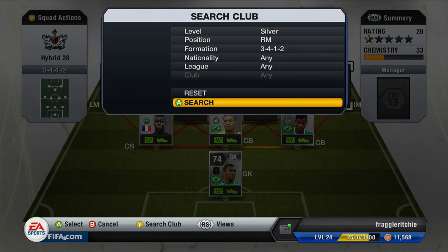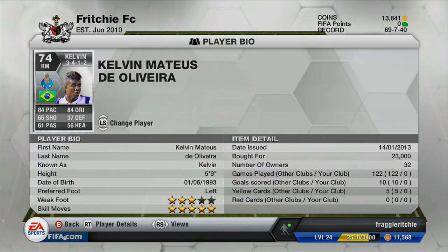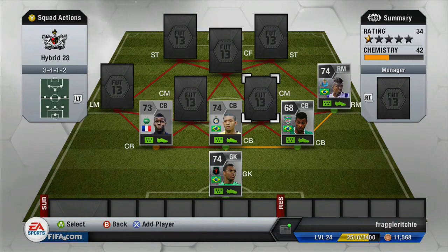Moving on to the right mid, we have another Brazilian — Kelvin from FC Porto, the five-star skiller. He cost me 23,000 coins and I really enjoy playing with this guy. I've used him on so many different teams. He's got 84 pace, 84 dribbling, 65 shooting and 61 passing with five-star skill moves. He's got decent pace and decent dribbling — his touch seems to be fairly good, unlike some five-star skillers where the dribbling lets them down.